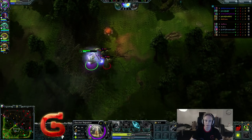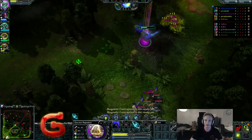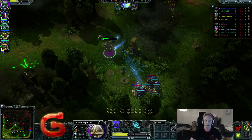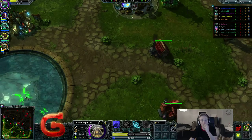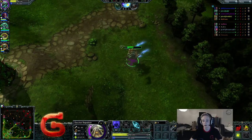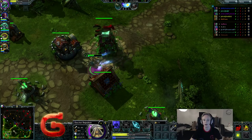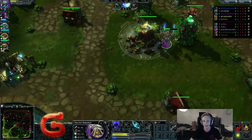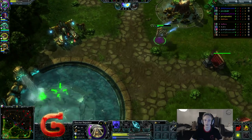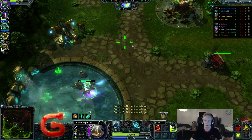We're going to go back to base and pick up our boots. In the other Doctor Repulsor educational I talked about steam boots being the only correct choice, which is true when playing mid, but when you're Doctor jungling you actually want to pick up striders. You want striders because you want to get back to base faster, have that extra bit of regen when out of combat, and move between runes and camps a little bit faster. Striders is the boot we're picking up.